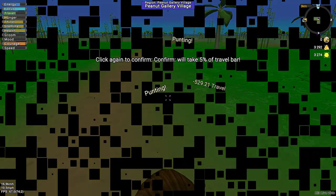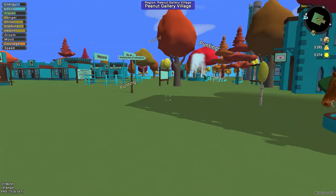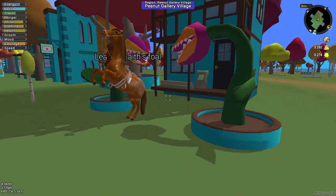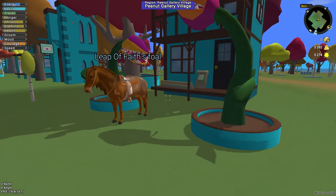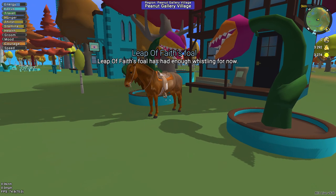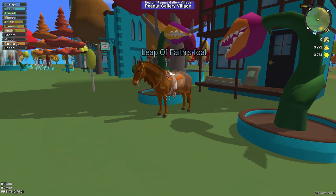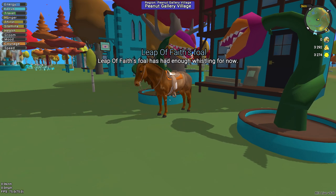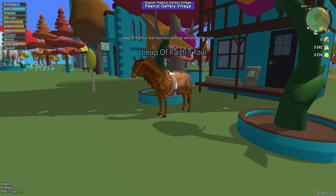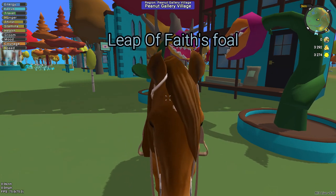I have my own club - well, not my own, but I am part of a club. It's called Peanut Gallery Village. My horse doesn't want to come to me - you press F to let your horse come to you when you whistle.